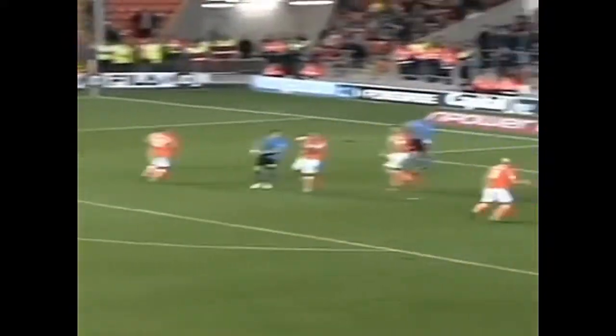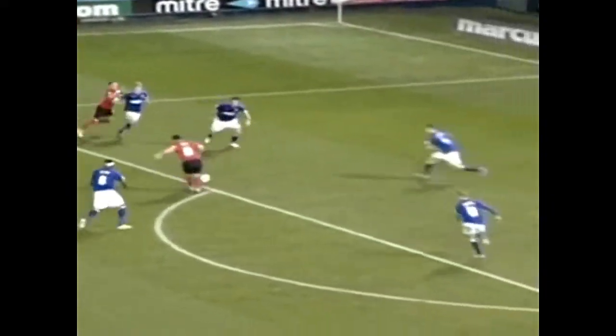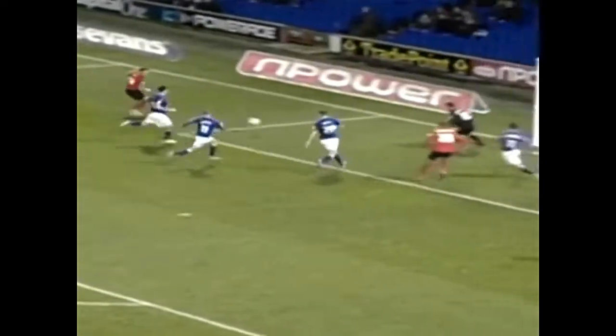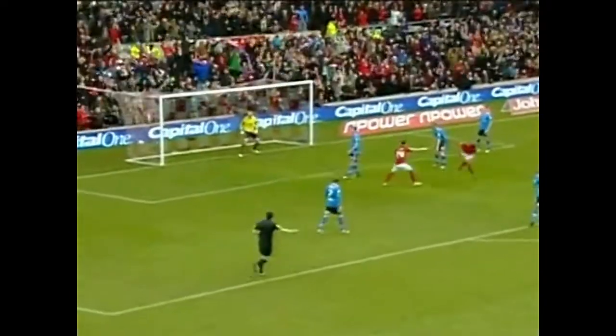Reid is away from Dicko, in comes the cross right footed. Blackstock is there — Blackstock scores! 2-2 Forest. Dexter Blackstock. Sharp now gives it to Reid, plays a 1-2, Sharp in behind, drills it in, and Forest are backing it through Dexter Blackstock — beats his man, crosses, Blackstock back post, 4-1. Superb header from Dexter Blackstock. Forest are rampant here against Leeds United.